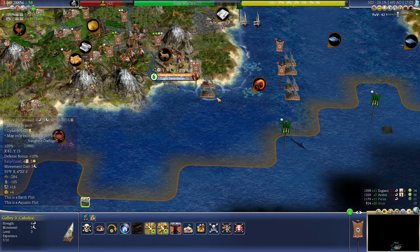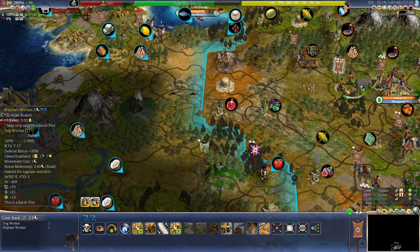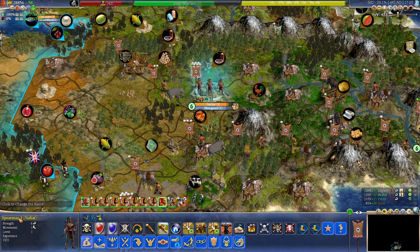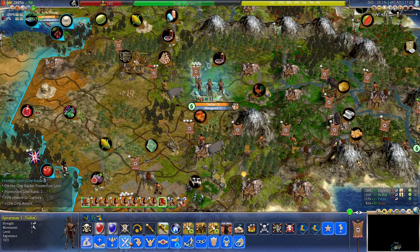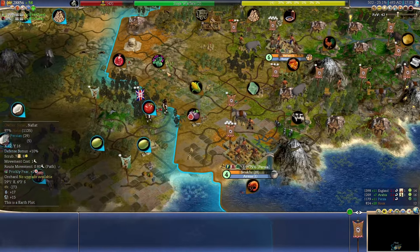These guys already unloaded their units — I need some help here. There you go. Spearman — plus 50% against melee. I could still pick up City Raider on him — nothing is stopping me from doing that. What the heck, let's still pick up City Raider anyway, because he can still attack a city when necessary. I'm going to pick up City Raider on all of them, because clearly that's the biggest problem by far.